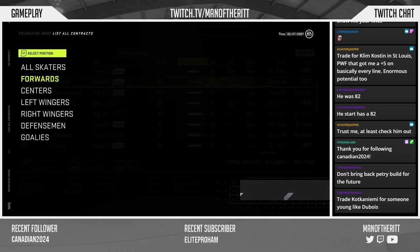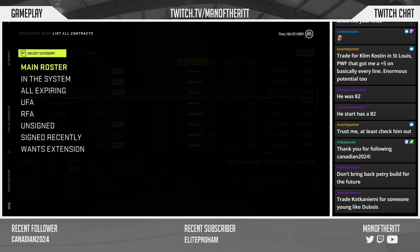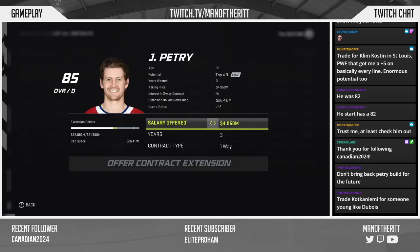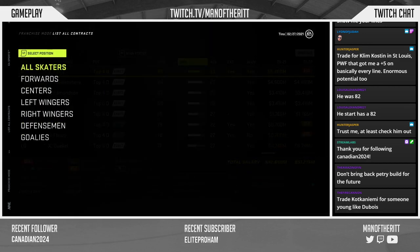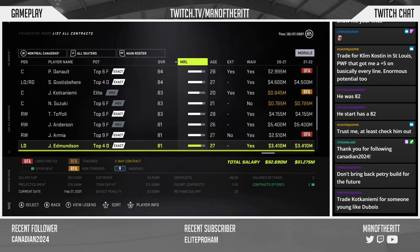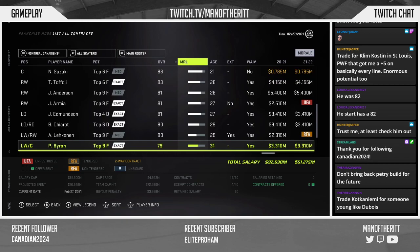Don't bring Petrie back for the future — maybe trade Kakanyemi for someone young like Dubois. I kind of want to keep Kakanyemi though. Petrie is 33, so that's fair. There's no way we can sign all these guys — not a chance. Anderson's contract is tough but it'd be nice to keep him now that the second line gives a plus-five. It might actually be better to be sellers.